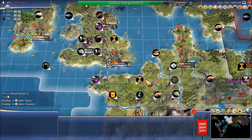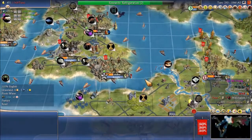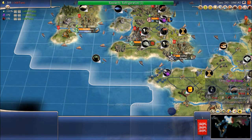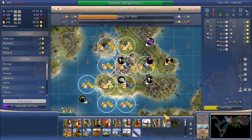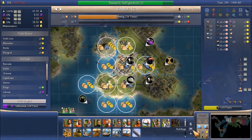Hey everybody, 3XL Dave here. Welcome back to Let's Play Civ IV: Beyond the Sword, Earth 1000 AD Scenario. So we're about to get refrigeration, and we already got the circumnavigation bonus, so that will greatly help our navy.